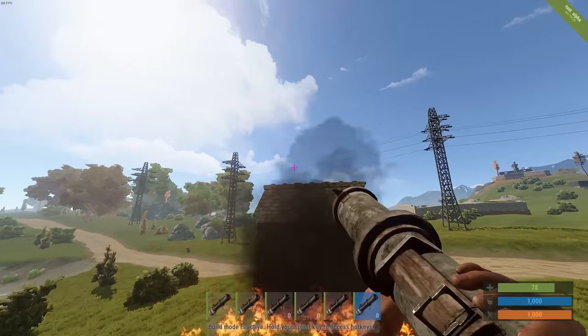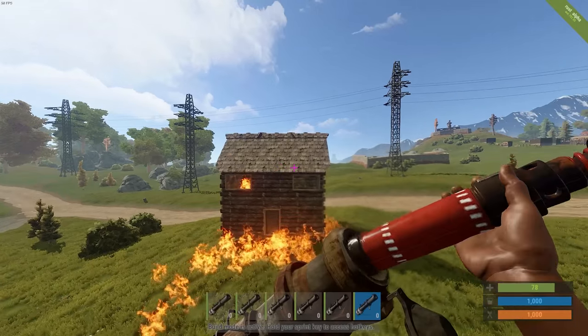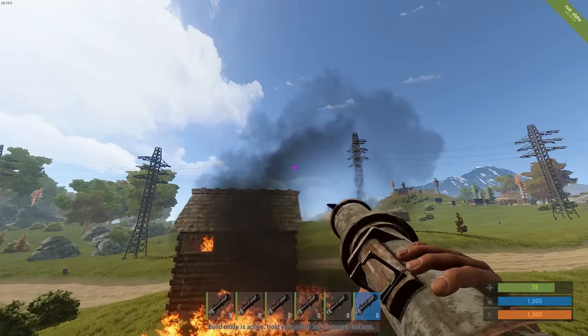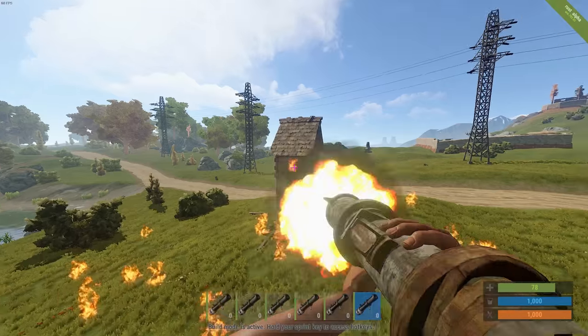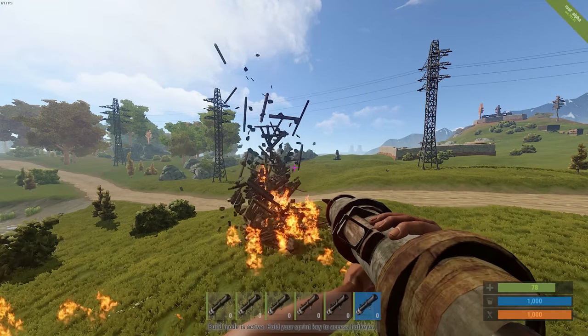There are also creative servers out there — the ones I like are the Intoxicated and US 2 West creative servers. They give you unlimited resources and enable god mode for everybody, so you can mess around with base designs, run stability stress tests for larger builds, and whatever else you need.